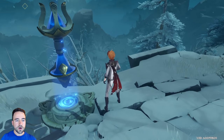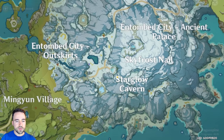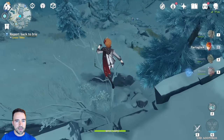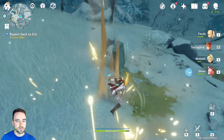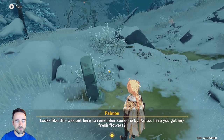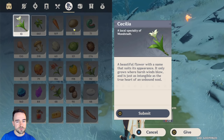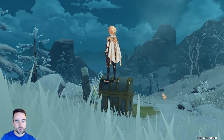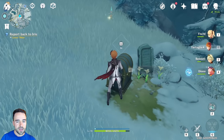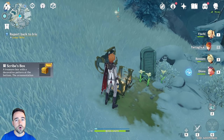For the last box, you will come right here. Near this teleporter, just right up on top of the hill, if you go down you will find a gravestone that you simply have to talk to and place some flowers on top of. You need three Cecilia flowers. Once you've done so, boom — a chest appears, and that is the last box you need to open the secret door.